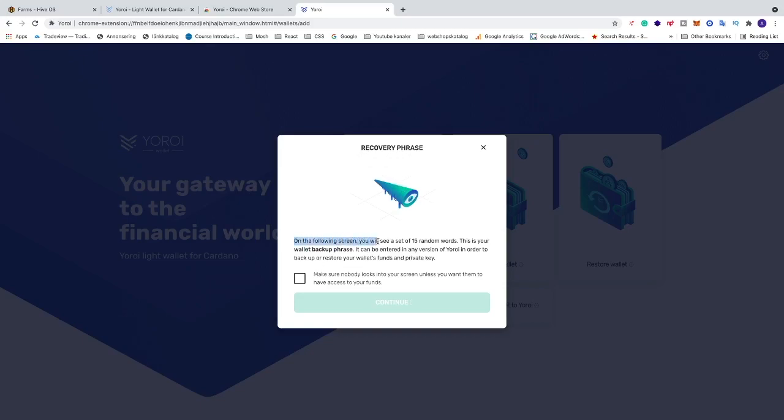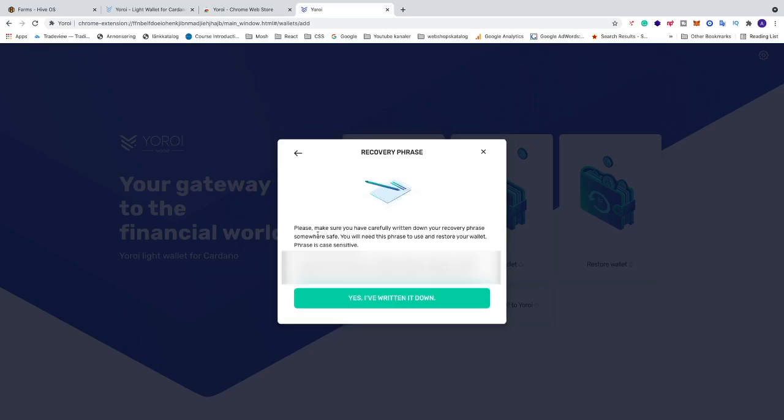After creating the wallet you get a recovery phrase. On the following screen you will see a set of 15 random words — this is your wallet backup phrase. It can be entered in any version of Yoroi to back up or restore your wallet's funds and private key. Store these 15 words safely; write them down or keep them somewhere secure. If you lose them, you will never be able to recover your Ergo wallet again.